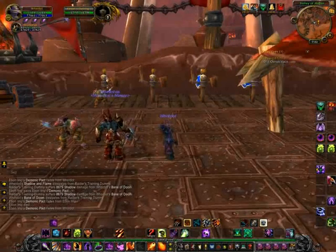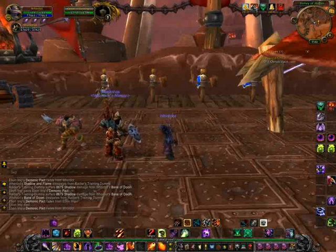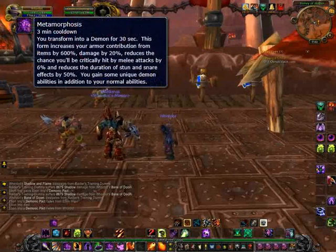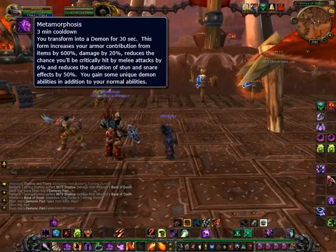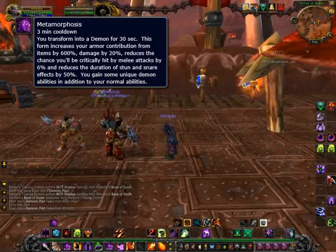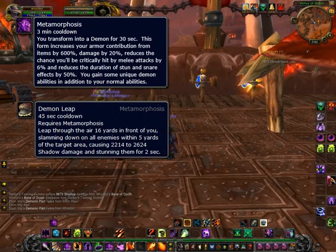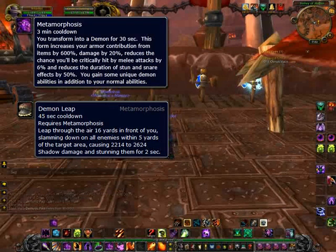Now that you know about your single target rotation, let's talk about your multiple target rotation, or your AoE rotation. This will be used when you have trash mobs — multiple pulls in a dungeon. The first spell you'll trigger is going to be your Metamorphosis, which transforms you into a Demon for 30 seconds. After Metamorphosis, you're going to do your Demon Leap, where you leap through the air 16 yards in front of you and slam down on enemies within 5 yards of your target area, causing a lot of shadow damage.